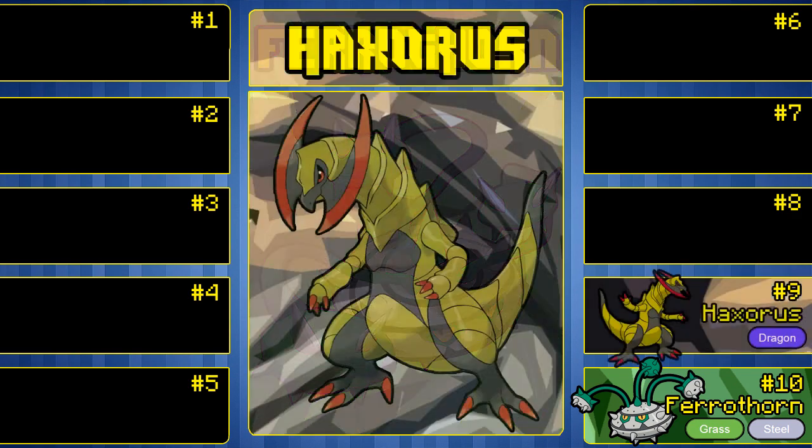Coming in at number 9 is Haxorus. Haxorus is not a pseudo-legendary Pokemon. I know a lot of people have that misconception because it's a Dragon type and one of the main Dragon types — Iris has one on her team. But Haxorus, although it's not a pseudo-legendary, is an amazing Pokemon. I used one in my first ever playthrough, which I'm pretty sure was Black 2, where I got it traded to me by one of my friends. His Haxorus was named Tusk, and it was an awesome Pokemon. It can pack a punch.